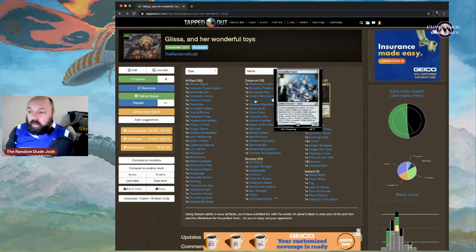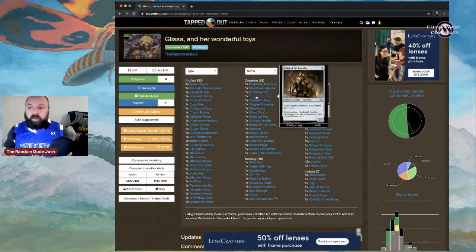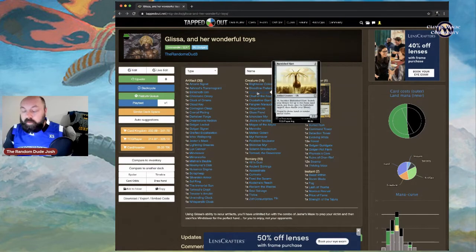The counter choices for Crystalline Giant are: flying, first strike, deathtouch, hexproof, lifelink, menace, reach, trample, vigilance, and +1/+1. It puts a counter of that kind on itself, and it can become a huge problem for opponents. Chief of the Foundry is solid — other artifact creatures you control get +1/+1. Burnished Hart lets you pay three and sacrifice it to search for up to two basic land cards.